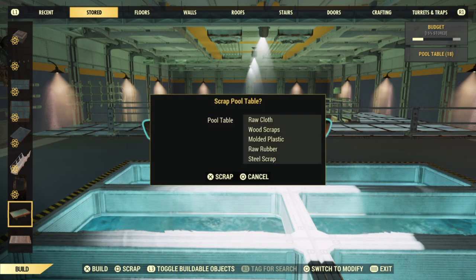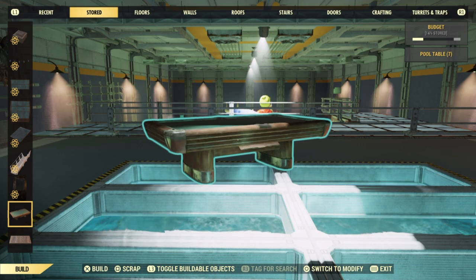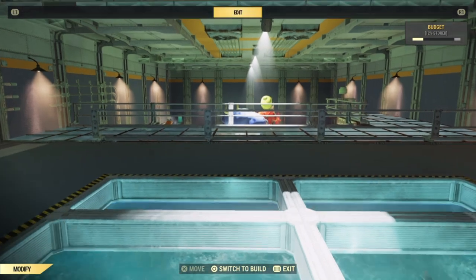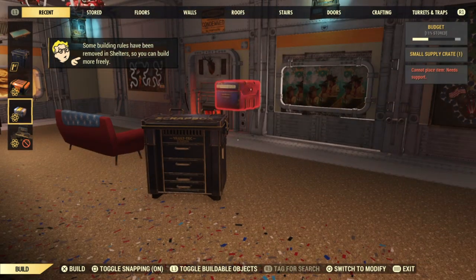When you do scrap these, just know if you have Fallout 1st, this will be going directly towards your scrap box, not your stash box. But on the other hand, if you're not a Fallout 1st member, then this is going directly to your stash box, so then you can retrieve those items out of your stash box or scrap box, and then you're good to go.